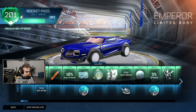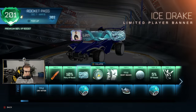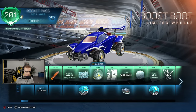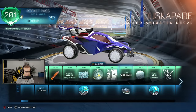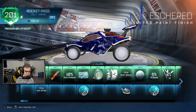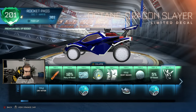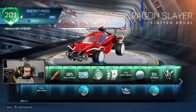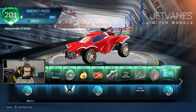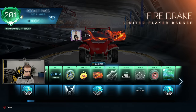I haven't even seen the new car - it's called the Emperor and it seems okay. Volcano Craig boost - most of the boosts I'm gonna be completely skipping over. Pretty nice banner. The fire and ice theme is much better than some of the previous ones. This is Eshered - that design is kind of cool. We got XP boost, Octane Dragon Slayer decal - that looks a little better. Some more credits, some wheels. I think that's a topper. We got the fire dragon version - that's not too bad.